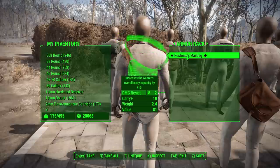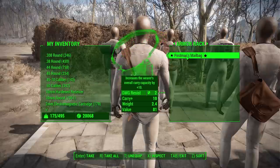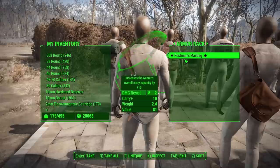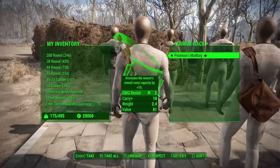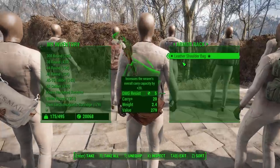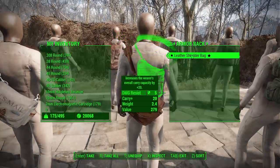Starting with the postman's mailbag, which can be found from level zero. At its base level it gives 10 extra carry capacity and 2 damage resistance with no negatives, which is pretty cool. It can be upgraded to 15 carry capacity total and damage resistance can go up to 10. As for colors, you can have the standard postman's mailbag or a light blue bag.